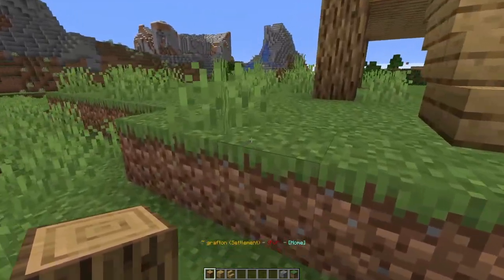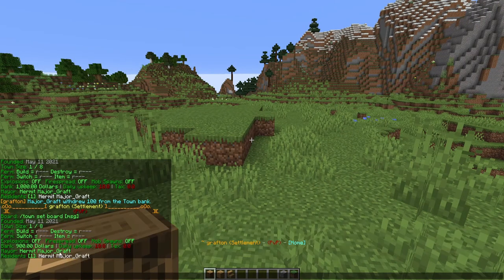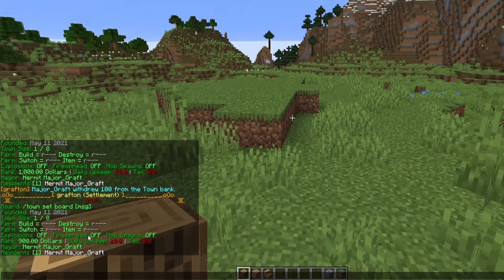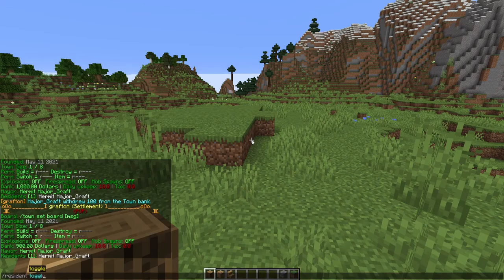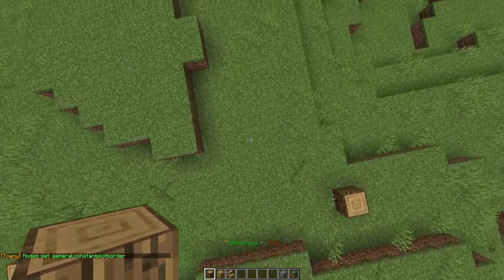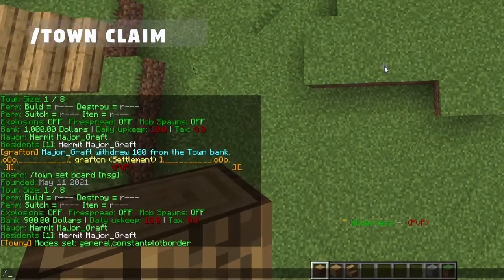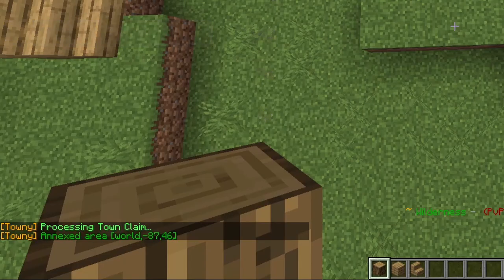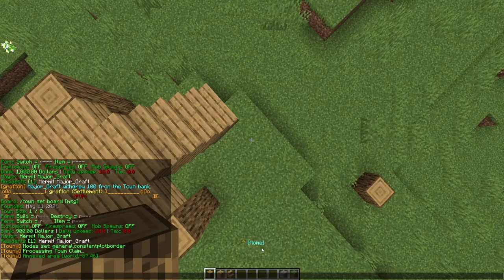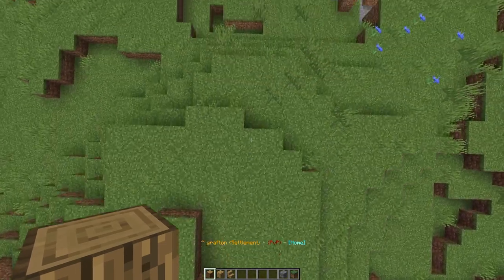We've started the town and sorted the money, but we still only have one plot — our home block. The next thing we need to do is start expanding by claiming new plots. In your town screen you'll see it says town size — we have one plot currently and can claim eight in total, meaning seven more are available. Toggle the plot borders back on so you can see the edges of those plots. When you move into a new plot, just do `/town claim` and it will say 'processing town claim' — and there we go, another plot added.